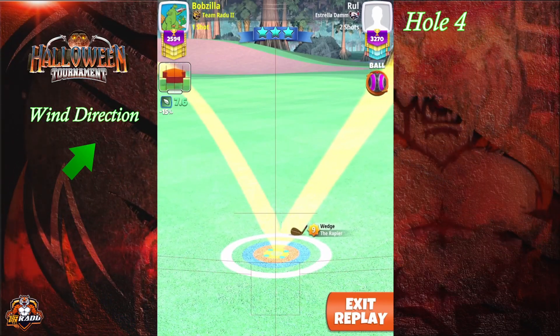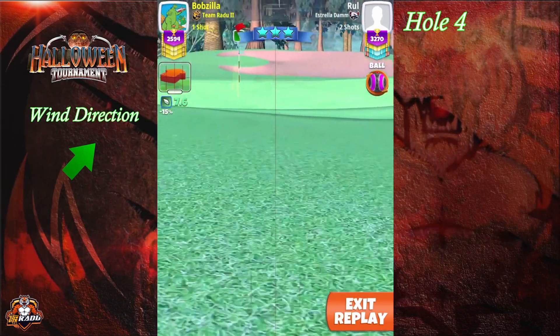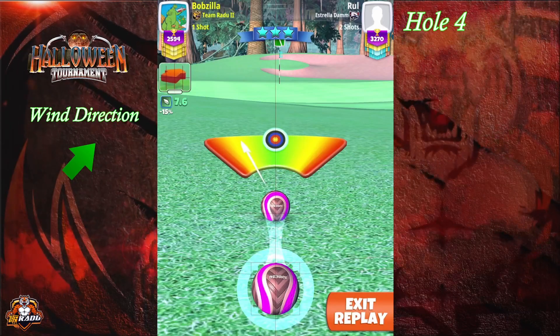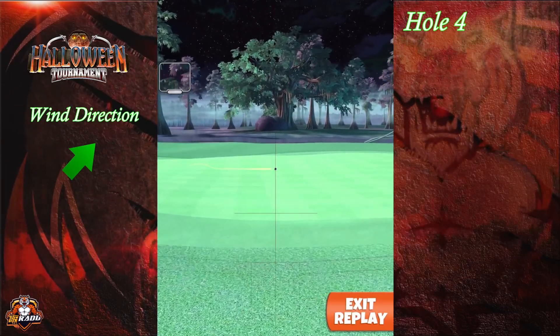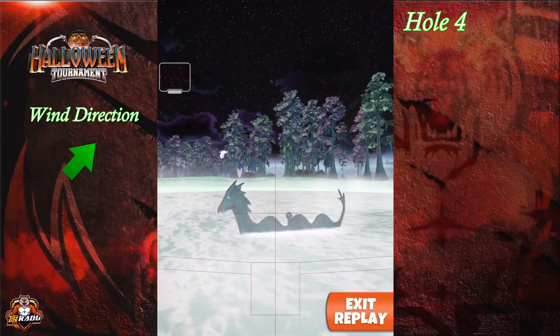This is a nice and easy hole if you have the clubs. If you don't, the next video will cover option two — a layup on the left side using the Extra Mile and approach with the Thorn. Hit it perfect and get an eagle. If you have better clubs you can use them, but you'll need top spin for Extra Mile level nine.